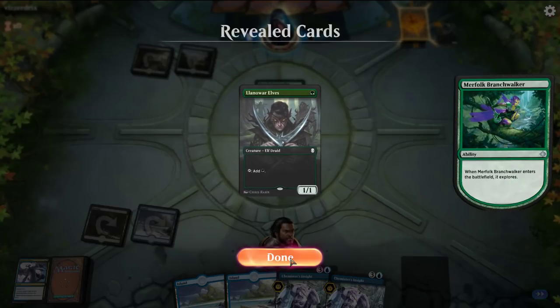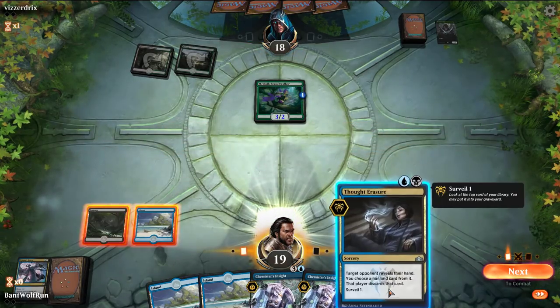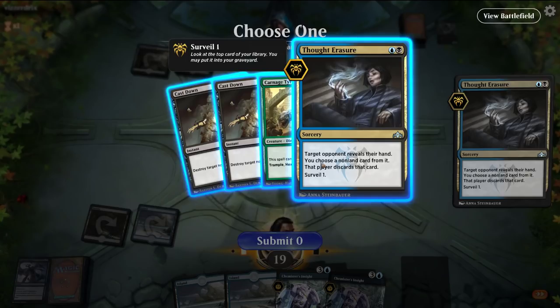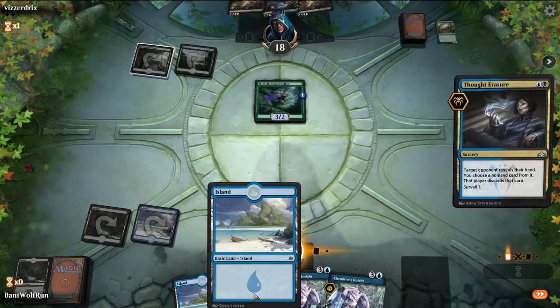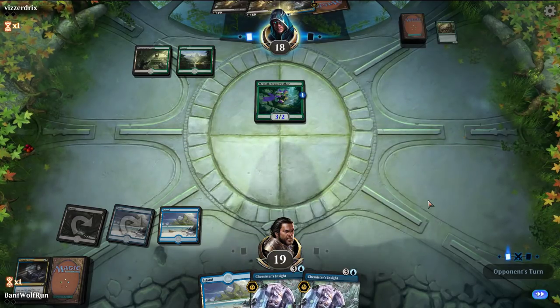So this is what they would have drawn for the turn, and then they missed the land drop. Here we'll Thought Erasure them to break up their hand. We'll get rid of the Tyrant — don't want the land. Even if they draw a blue source and Thought Erasure us back, we have Chemister's Insights, which aren't the worst thing to discard.